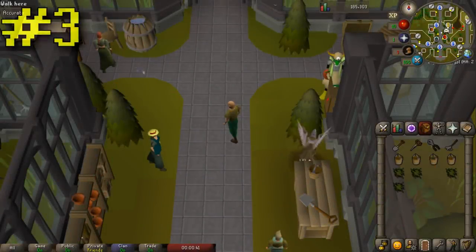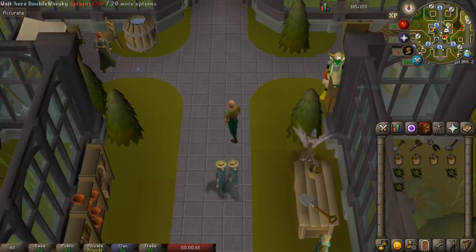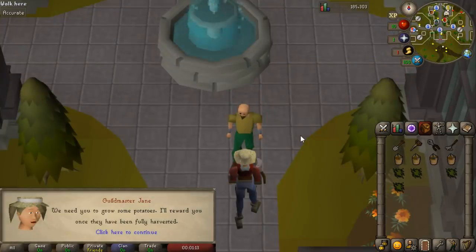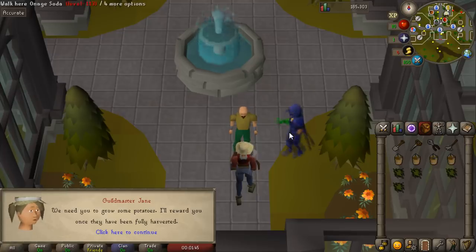Coming in at number three is completing farming contracts. The farming guild is one of my favorite updates and completing farming contracts is one of the most profitable parts. You will need at least level 45 farming to enter the guild, and the money scales with your farming level. On this account I'm only level 50 farming, doing easy contracts. On average you get around 20k to 25k for easy contracts and around 50k for medium contracts.